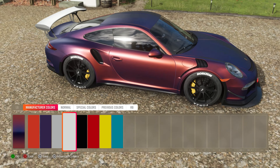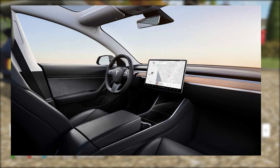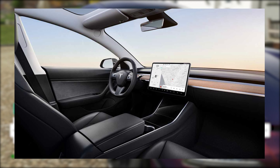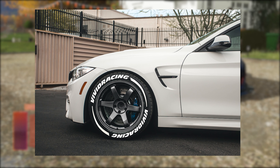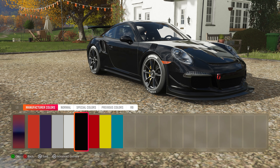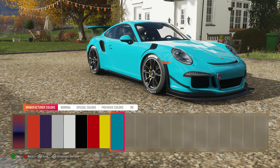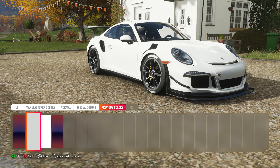A few features I'd like to see added into Horizon 5 is the ability to change your interior color of your car, and this is something that can drastically change how the car looks, as well as add our own custom tire lettering. For the past few Horizons we've been stuck with the same Forza Horizon tire lettering where we're not able to change what we can put on the tire. Hopefully in Horizon 5 we see an option where we're able to write what we want to be on the tire.